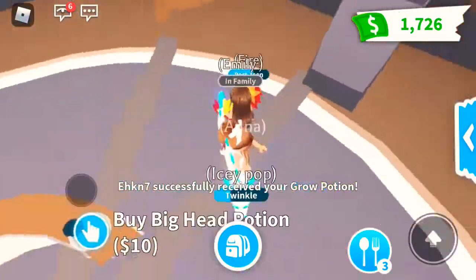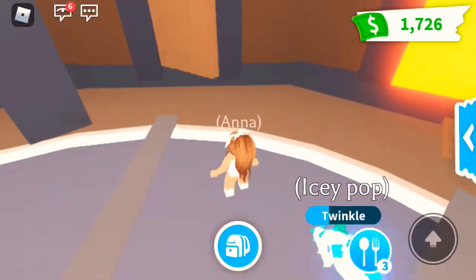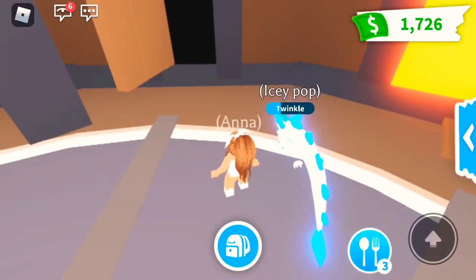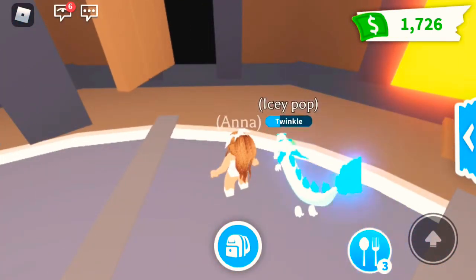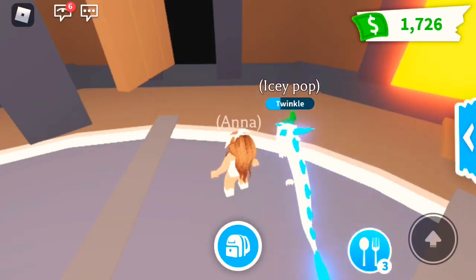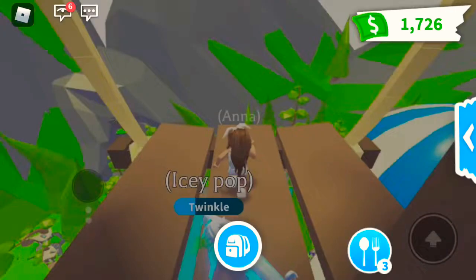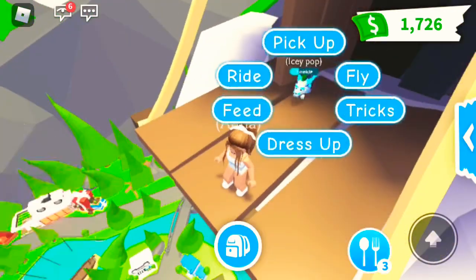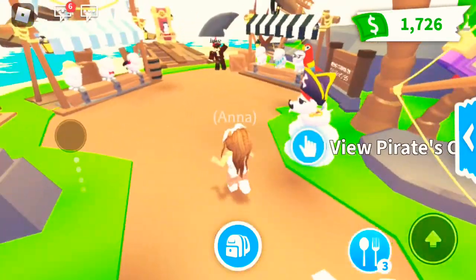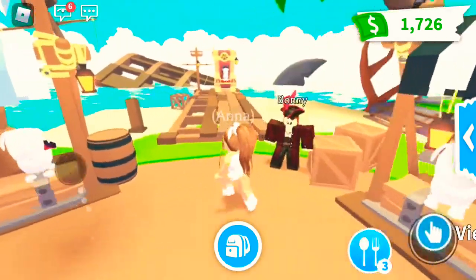Grow potion! Is she gonna put it on? She's not sure yet. It has to be on you — but there's a different potion for a pet. There's the big brew potion, or you should do the tiny potion. Wait, there's a tiny potion? Okay. Then there's pet accessories.